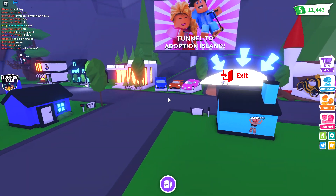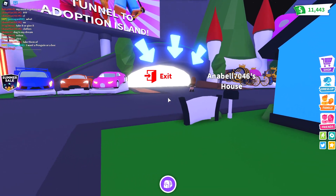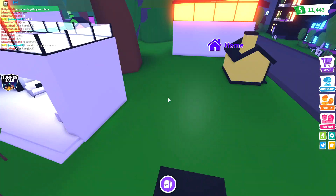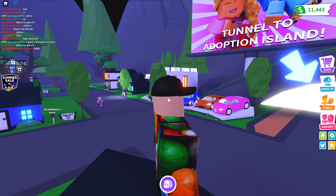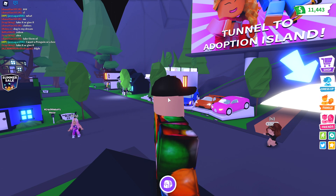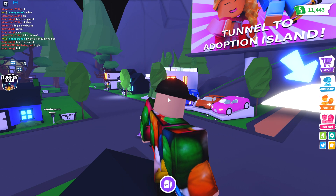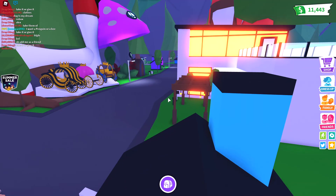Just pop on AdoptMe and do this quick idea that I had. Basically, I'm gonna be touring the map, but it's gonna be in black and white. You have a picture — the 1950s, when they had black and white TVs. If AdoptMe was around in that time, which obviously it wouldn't, because they wouldn't have had games this advanced back then. But let's just pretend — 1950, black and white. That's pretty much what I'm gonna do.